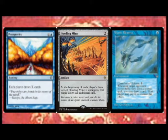Number 3: Card Draw Engines. With 99 cards in your deck, it can be quite hard for you to draw the pieces you need. Card draw engines help us make sure that we draw what we need when we need it. They make our decks more efficient.